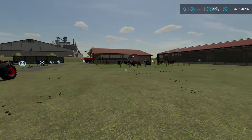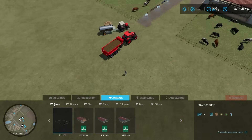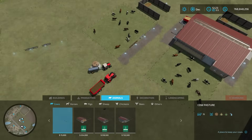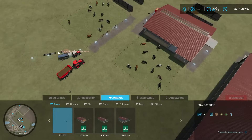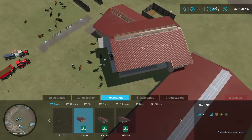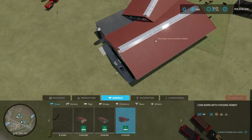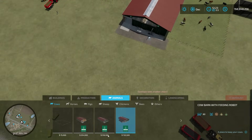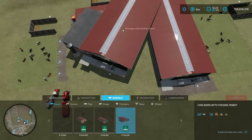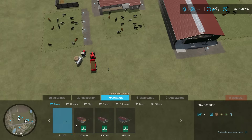Step one is placing some cow barns. If we go into the store, down to the construction menu under Animals, under Cows, we have four options. One pasture holds 15 cows, a cow barn holds 45, and two large barns each hold 80. The more expensive large barn at 722,000 versus 518,000 has an auto feeder — I'll cover that in a separate video.